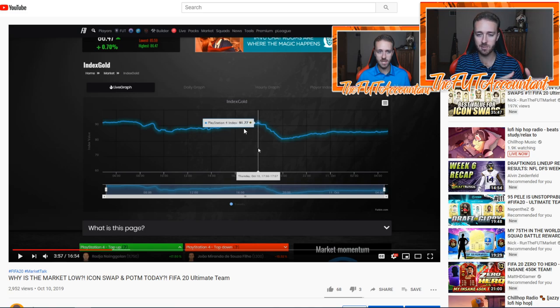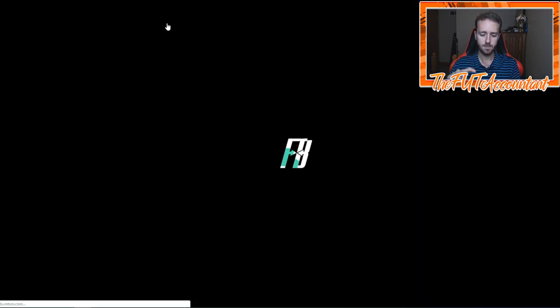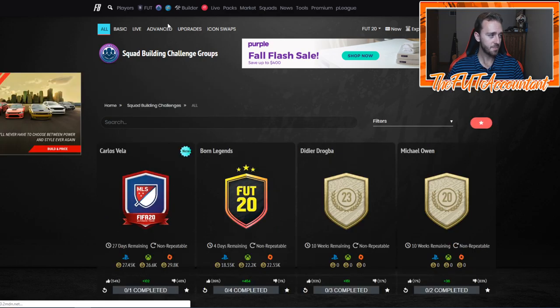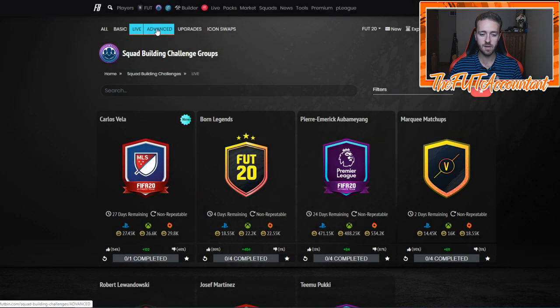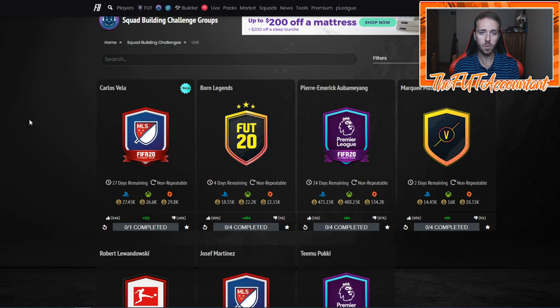This is one of the ways we can look at the market now — if we see an SBC come out that is cheap to complete but gives out decent packs, people are suckers for SBCs. People want to open packs, especially early in the game when you give them a cheap SBC and allow them to possibly get two, three, four packs and take their chances of packing a player. The Born Legends SBC costs 22k, but the packs you get in return are worth a decent amount more than that, so a lot of people are like, 'I'll spend 20k to get four packs, why not?'